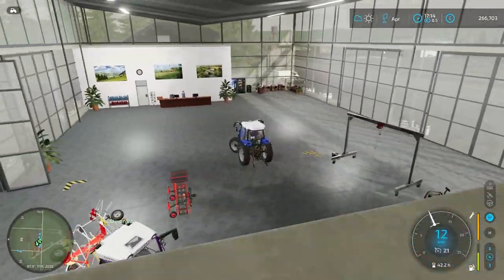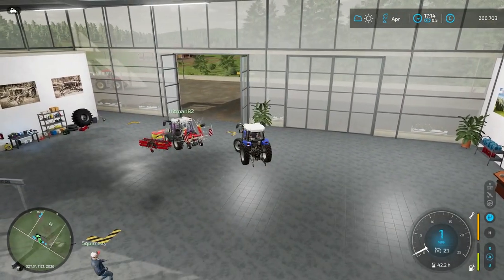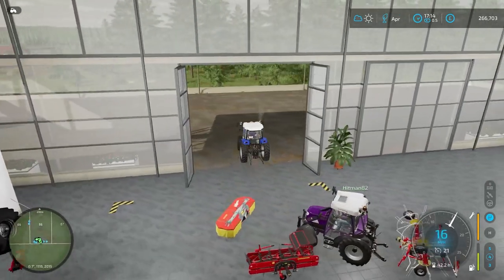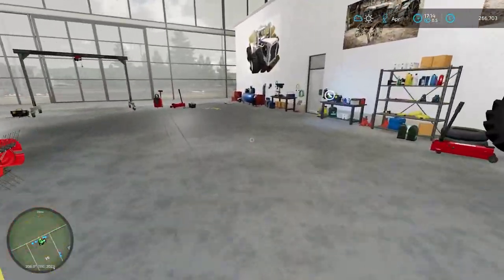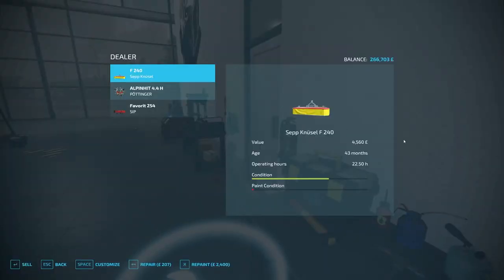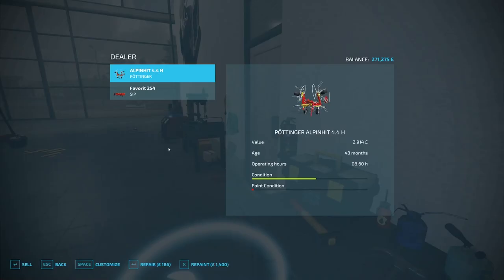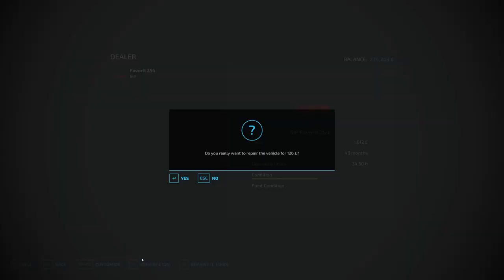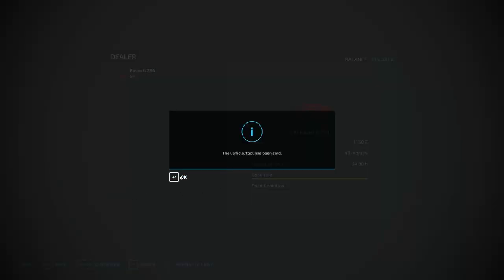Do you want me to just throw all the stuff right here at the sell point? Yeah, sure, that works. And we're certainly not selling the executive Schluter or the electric tractor. No, we're not selling any tractors — it's just equipment. We'll give everything a quick repair before we sell it, because usually that's a good thing to do. It's just nice to the next person. Also, you tend to get more back from value by repairing it — it's more profitable to do that.